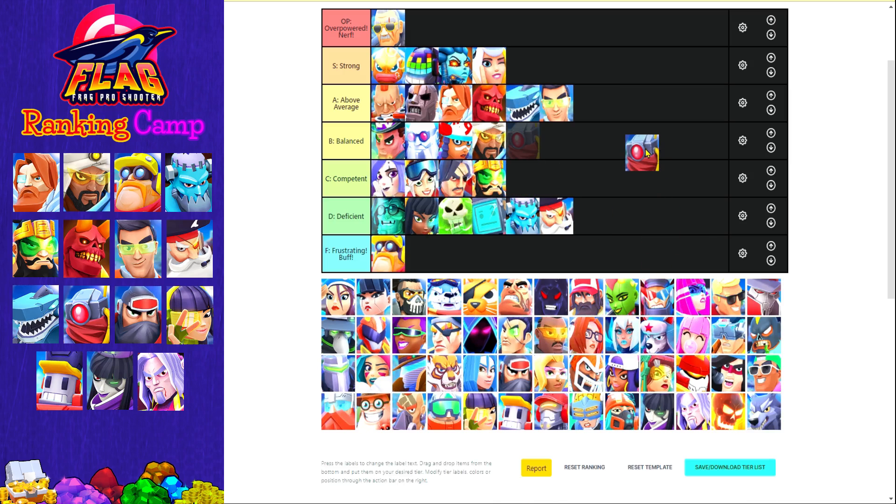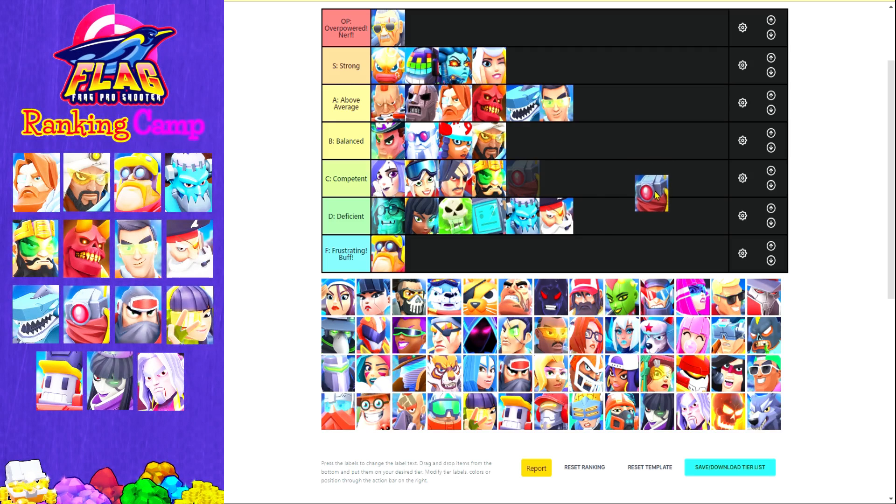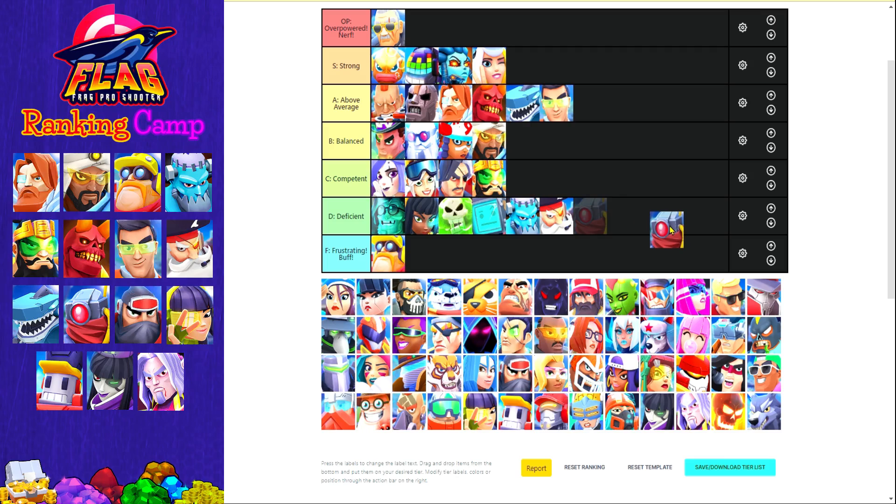The next camp card is Scrapper. The idea with Scrapper is actually quite awesome — his special ability allows him to repair your bunker — but he doesn't deal much damage and his HP is not that high. While the potential is great, you don't really see him anywhere on the ladder and his AI is actually quite bad. So I'm gonna put him in my deficient tier. I think if they increase the number of bullets per shot from three to four he would certainly be more viable.